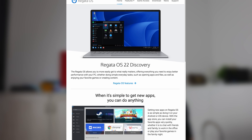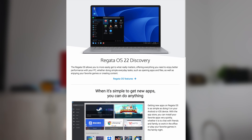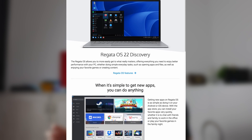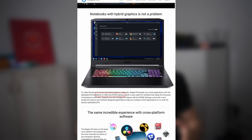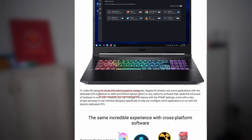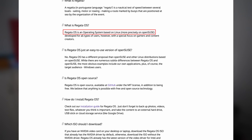Let's start by looking at the distribution website. Right off the bat, we can see it is advertised as an easy-to-use, all-in-one distribution. It claims all the software can be found and installed using its app store, and it is no hassle to set up for hybrid GPU laptops, especially AMD-NVIDIA combinations. We will see about that soon enough. If you're wondering which distribution Regatta OS is built upon, it is based on OpenSUSE — the website didn't put that in a very obvious location, so just an FYI.